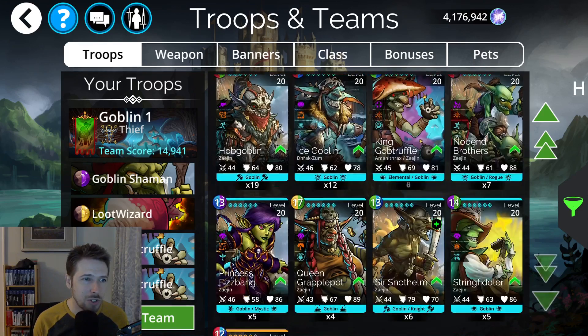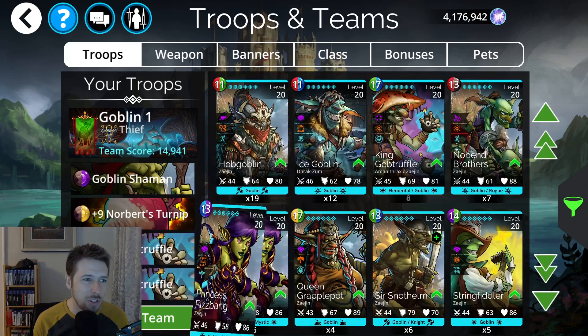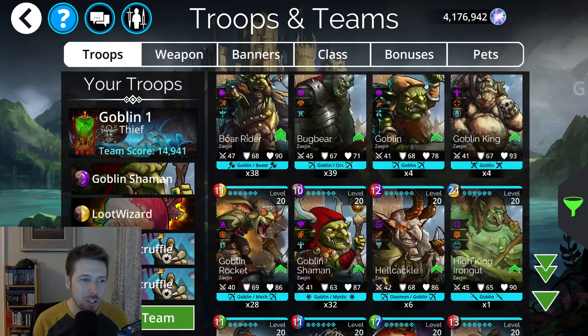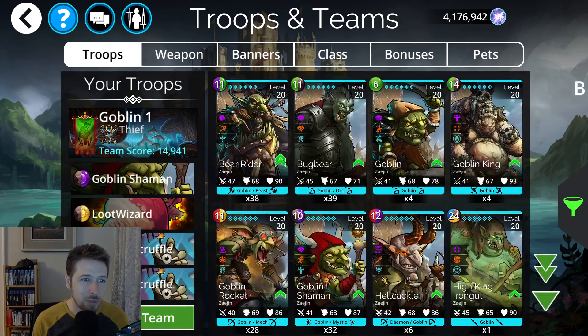There's an older team where Princess Fizzbang is in here with Nobend Brothers, but I don't see that team used much anymore. That's pretty much it for going over the Thief class and some of these goblin teams and strategies. Sorry I didn't really show any gameplay — I just wanted to do a quick video talking about the class, what kind of troops you can use, how to use them effectively, and all that kind of stuff. Hopefully you got something out of this video, and I'll catch you guys in the next one.